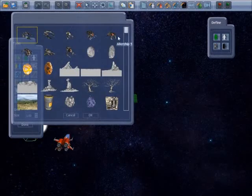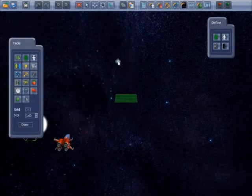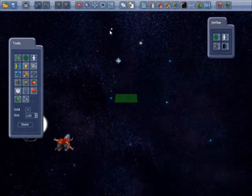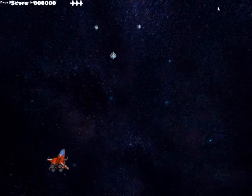Then place an enemy character — I'm going to choose this one — click OK and place that in the game. To quickly create other enemies you can just copy and paste: one there and one there, and then you can try your basic game.